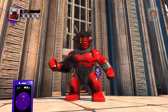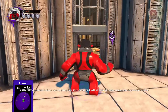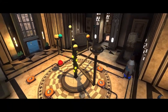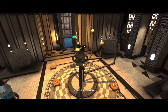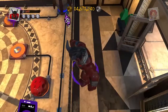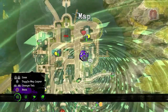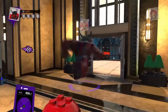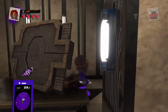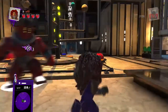Hey everybody, welcome back to Lego DC Super Villains! Make sure you like, comment, and subscribe as we unlock some gold bricks, starting with this one. It's just a planetarium plantation thing — whatever, it's cool. Now what's it called? One-time placement. Before we do that though, I need a small character to fit behind it. There is a special character behind here which is Dr. Fate — that's where you get Dr. Fate.